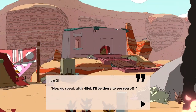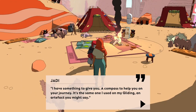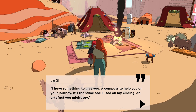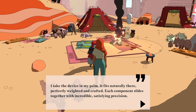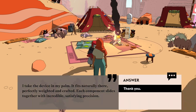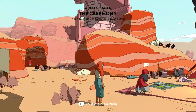After that I suppose we'll see you off. What if I choose the wrong path? I ask JD what will become of me if I choose the wrong path. There are no wrong paths, Sable — or right ones. I'll be glad if you choose to stay with the Ibexi, but truth be told I'll be glad no matter what. Whatever you decide, you do so with my blessing — so don't try using me as an excuse to come home early. She knows me. Now go speak with Hilal — I'll be there to see you off — and speak to Driss as well. I have something to give you: a compass to help you on your journey, the same one I used on my gliding. I take the device in my palm — it fits naturally there, perfectly weighted, each component slides together with incredible satisfying precision. Quest updated: The Ceremony.